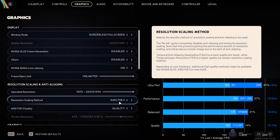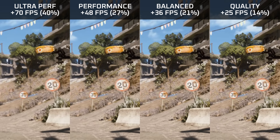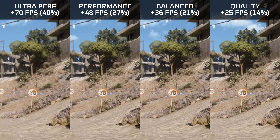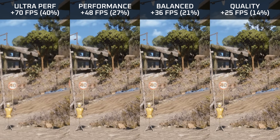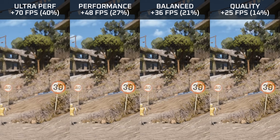FSR3 boosts performance by 14 to 40 percent — more than DLSS4 — however it introduces an enormous amount of flickering and shimmering on fine objects. For this reason, I simply cannot recommend FSR3 inside of Arc Raiders.